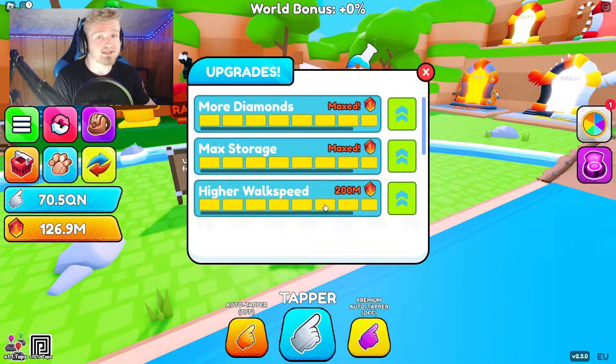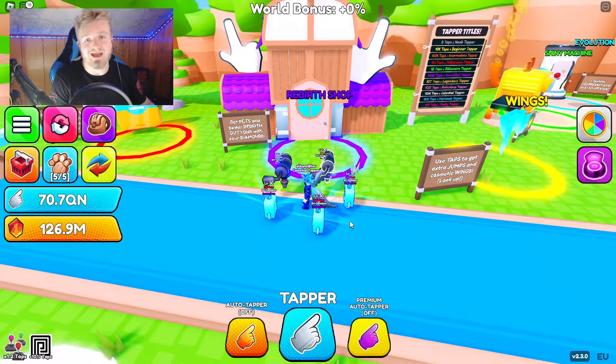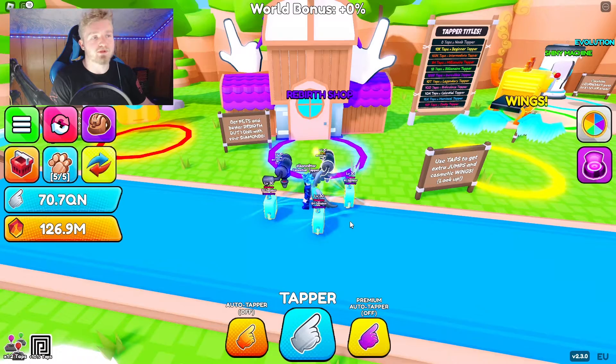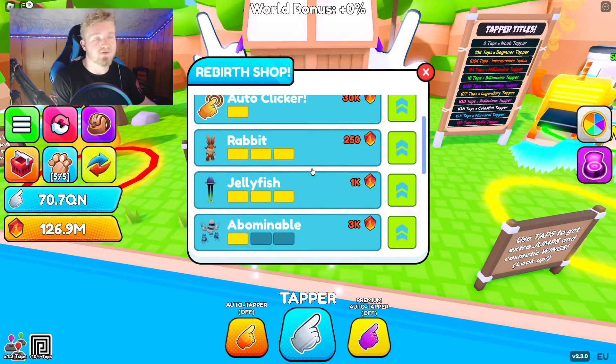The third tip is the rebirth shop. Just like the upgrade station, there's a rebirth shop in every single world. If you don't know what it is, it's a shop where you can take your diamonds after rebirthing and buy some cool stuff — such as rebirth buttons to help you rebirth more, a free auto clicker to get extra taps, and rebirth pets to boost your taps.